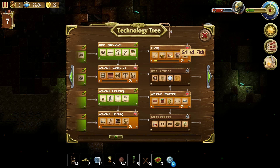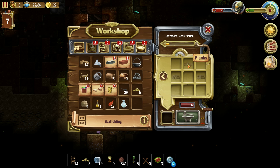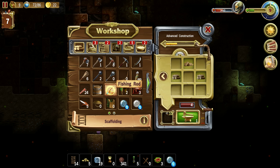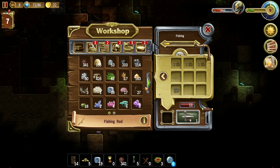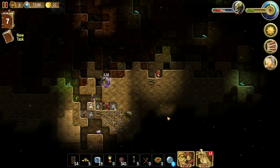We unlocked fishing! We can do fishing in our pond. And advanced construction: round windows, shingle roof, scaffolding — that would be great. We're gonna need planks. We have some planks already. Okay, we're gonna need a lot of that. Also fishing rod. Yeah, let's do one. And new task.